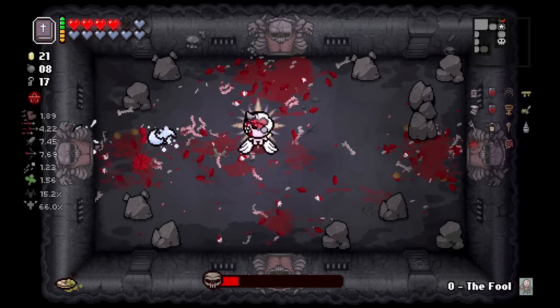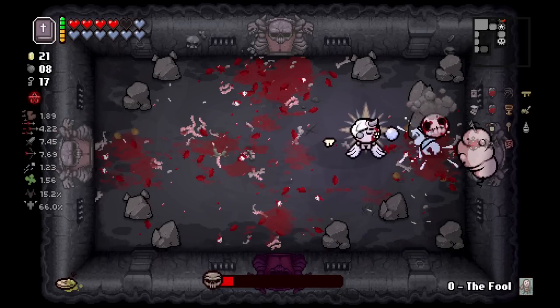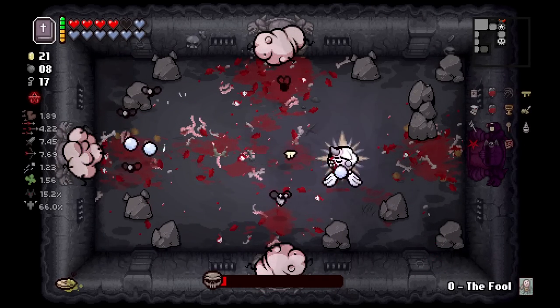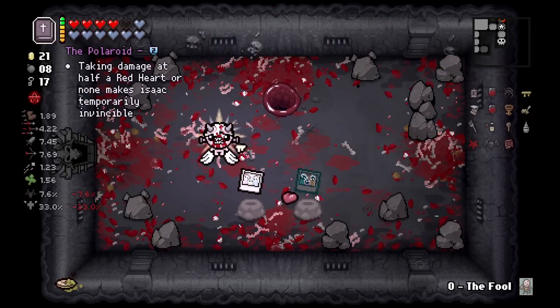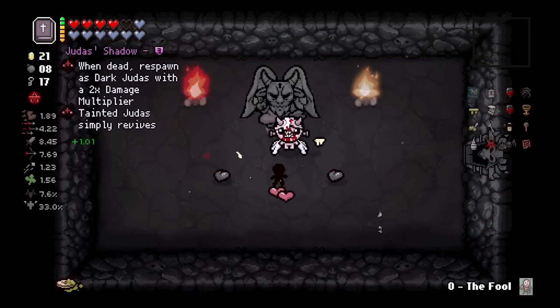Maybe next Wednesday we'll do a Crab Champions challenge for Isaac - there would be no passive items at all except given by clearing a room. Basically you clear a room and you get a random item. Something like that might be something we do for Wacky Wednesday.